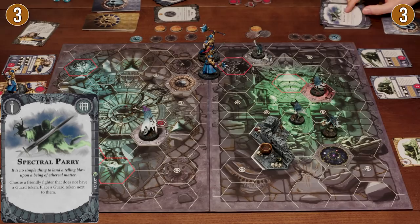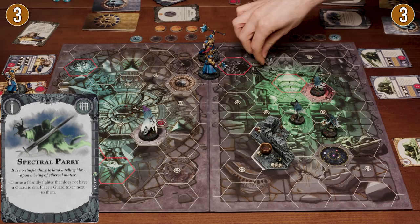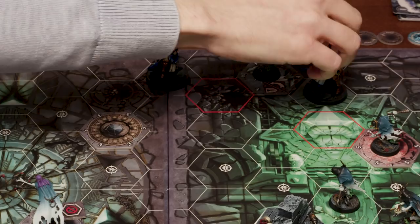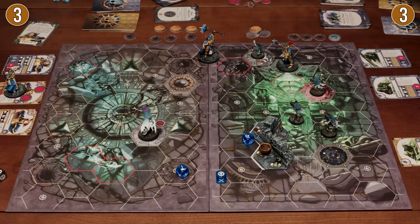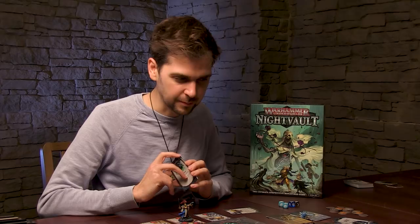At the start of your turn, I'm going to play 'Spectral Parry' — put my guy on objective four onto guard. I think I'm just going to attack him anyway. So on my go, I'm going to run in — boom boom boom — and strike you, even though you're guarding. But it is no simple thing to land a telling blow upon an ethereal being. That is a hammer — he's landed a hit! But because I'm on guard, dodges and shields both work for me, and I roll two dice because I'm inspired. There's a shield — a successful block — which means I can push you back, but I'm not going to. I'm going to leave you on the objective.